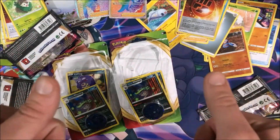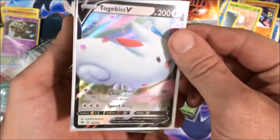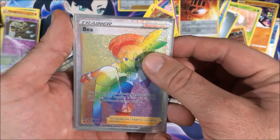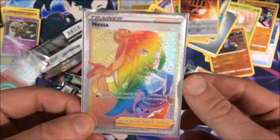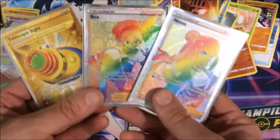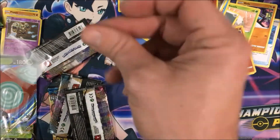So now for our recap: we have our Promo Orbeetle V from our Orbeetle V-Box, our Togekiss V from our first pack, our Telescopic Sight Gold Card from our second blister pack, our Rainbow Bee Trainer card from our Orbeetle V-Box, and our Nessa Rainbow from our last blister pack. Guys, this has been a pretty lit opening — I wasn't expecting too much from it, but I'm very happy with these three mega big hits in one video.